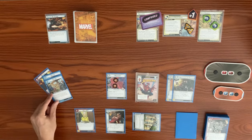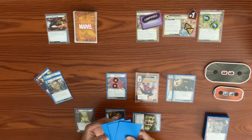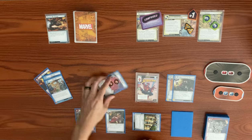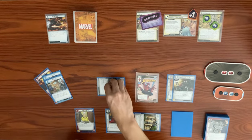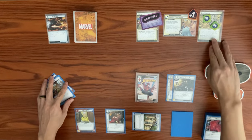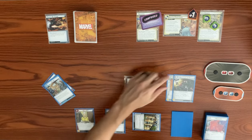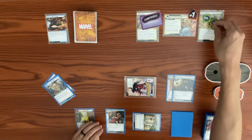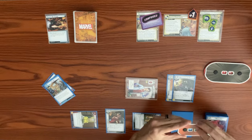Moon Girl thwarts for two from the main scheme, clearing it. She takes consequential damage and is defeated. We use the City Streets hero action — exhausting Spider-Man to remove two sand counters, dropping from six to five. We flip down to alter ego and exhaust Aunt May to heal by four, bringing Peter Parker from eight back up to ten.